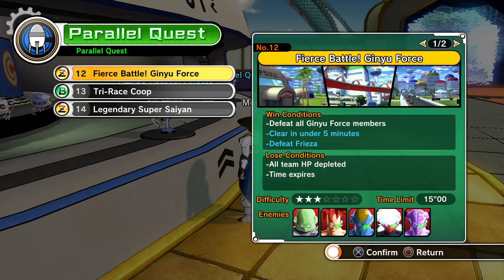What's up, it's your boy Lamont, and I'm going to show you guys how to get all seven dragon balls very fast. It's the Fierce Battle Ginyu Force mission number 12, and as you can see it says clear under five minutes to defeat Frieza. The rank doesn't matter — the only thing that matters is the very beginning where you face the time patroller, because that's where the dragon ball drops.